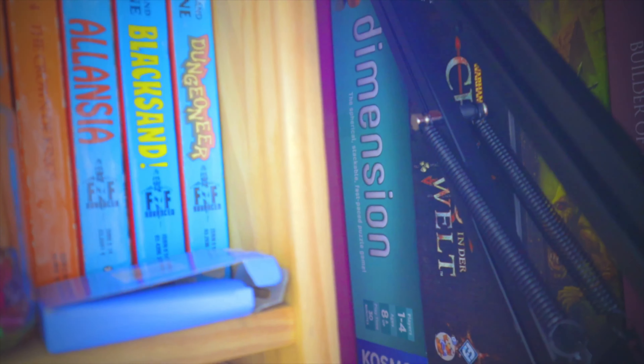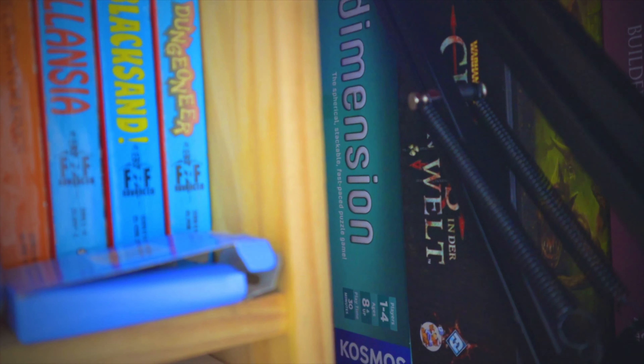Down here we've got Dimension — a sort of abstract stacking game where you've got cards telling you how to stack these little balls. We need to zoom in to see it properly. It's a fantastic game, we love it.